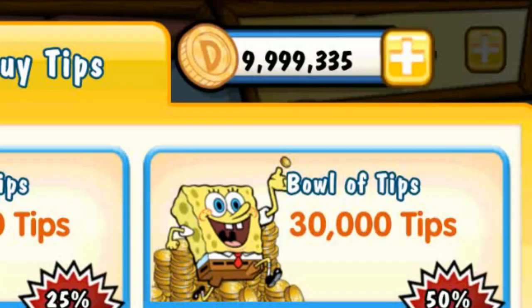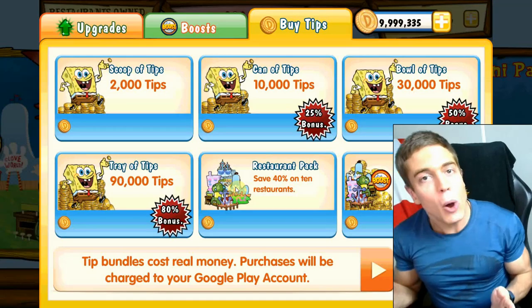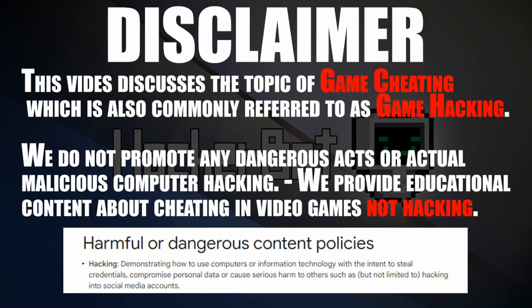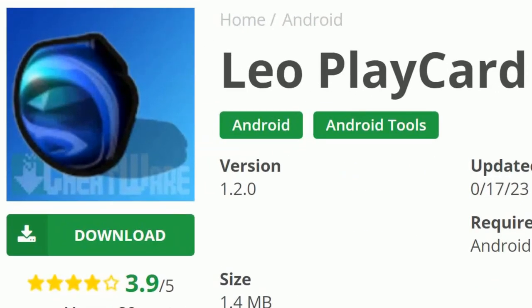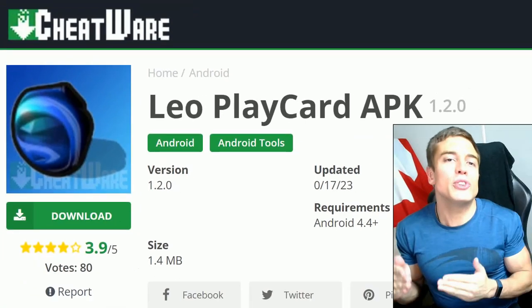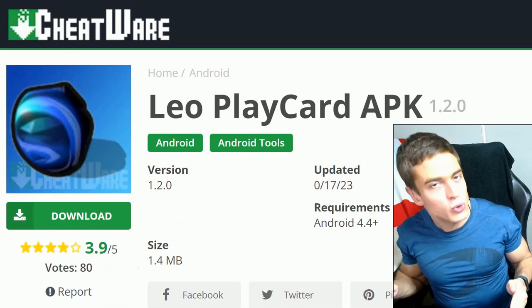999,000 — of course, unlimited money, unlimited likes on the video, using Leo Play Card, no root required. It's me, Game Jack. And today I'm going to show you how to cheat in your favorite Android games using Leo Play Card, an app that allows you to get free in-app purchases in your favorite Android games, no root required.